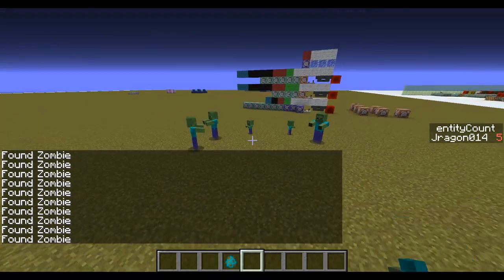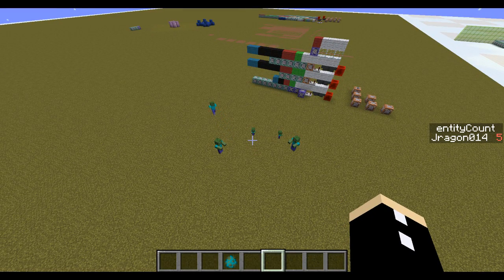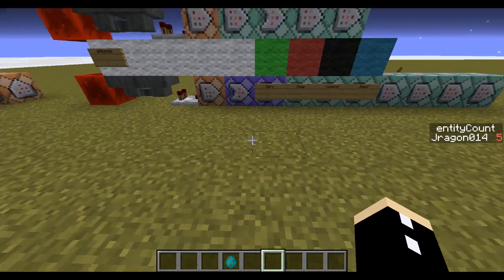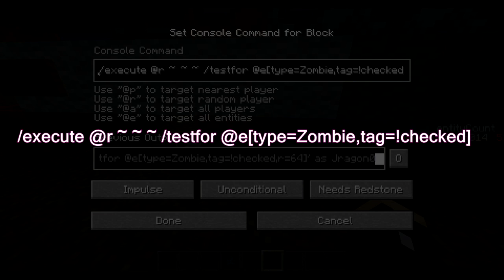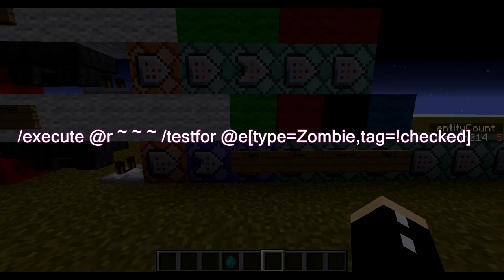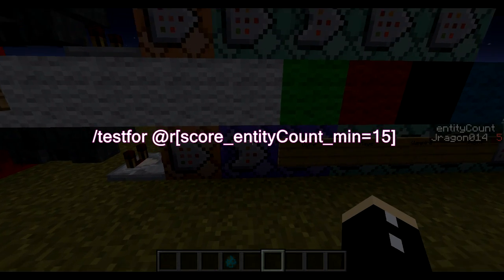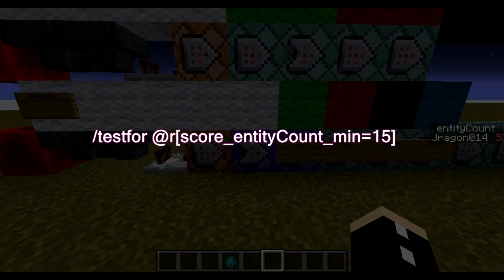What it's actually doing is counting how many times I have been successful with a particular command. So let's look at this string of command blocks. We are going to execute from a random player so it only has to execute from one person, and it's going to test for if there are unchecked zombies within a radius of 64. Then it's going to store that number into the entity count slot. And if a player is found with an entity count above 15 — so there are more than 15 zombies — then this command block is going to run because it's a conditional repeating command block that's always active.